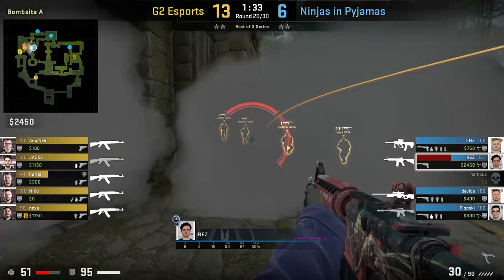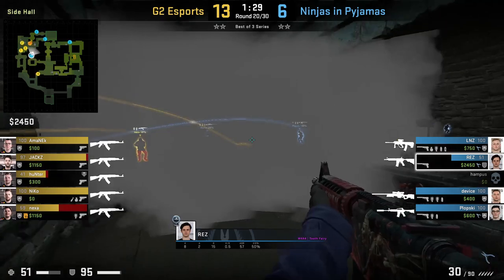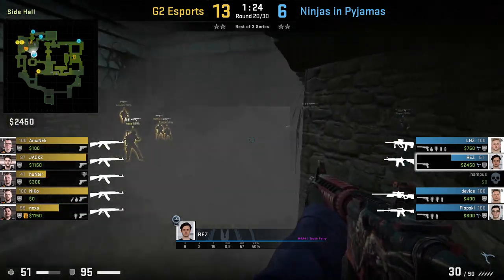G2 execute fast and Rez throws the same smoke in front of the statue. He comes out with it, doesn't spot anyone early on, and the triple molotov G2 threw gives away his position, so Rez falls back into donut and plays retake. However, G2 doesn't get the bomb down — they were so worried about a player behind that statue smoke, and their smokes faded with no more utility, so they wait.